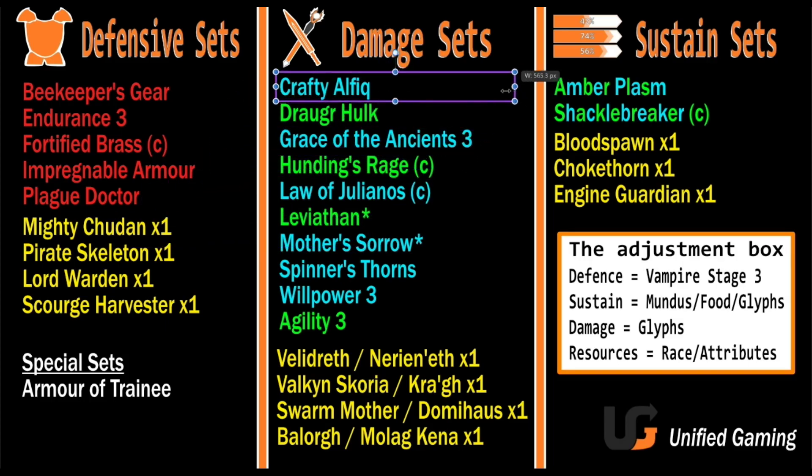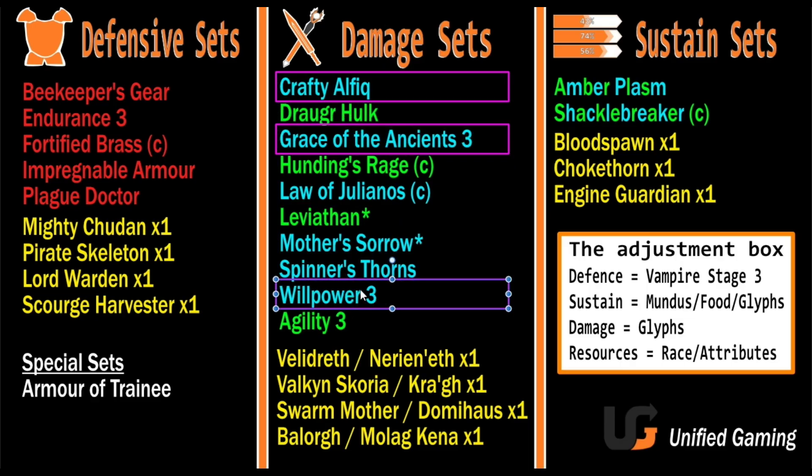We can use Crafty Alfique — a phenomenal Magicka set, it's Magicka, Magicka, Magicka, Magicka, just perfect for a Sorcerer that uses shields heavily. That's 5 pieces used, leaving 7 more. I'll use Ancient Grace times 3 for another 3 pieces. You can check what these sets do via our Discord bot, ESOSets.com, or the ESO Wiki. I now have 8 out of 12 pieces all in Magicka, with no defence and no sustain — which is correct so far.